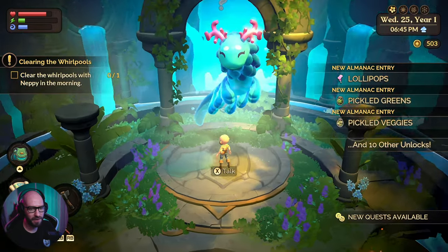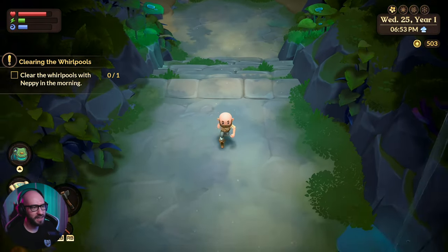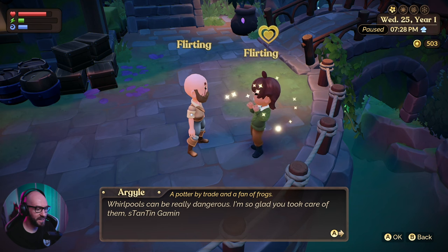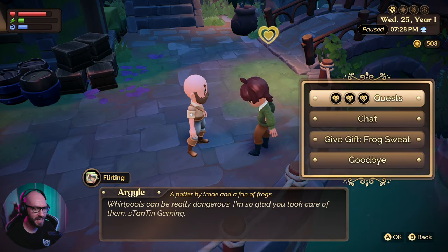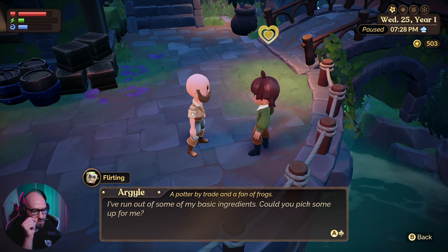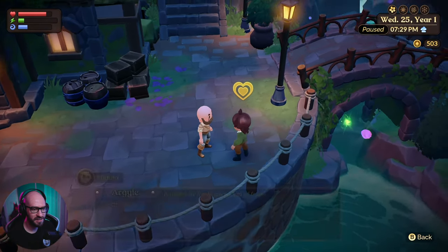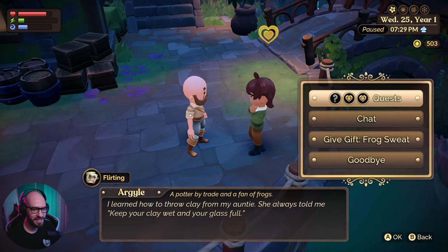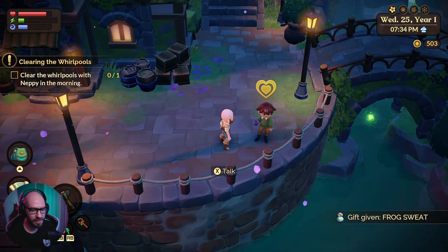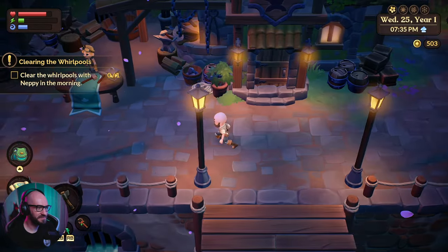Let me go back home then and come back tomorrow morning. Oh, hey — what about this person? Floating. Whirlpools can be really dangerous — I'm so glad you took care of them, Stanton. Oh, no way — she's got a quest for me? Stanton, how are you? Romance quest — I've run into some of the basic ingredients, could you pick some up for me? Show moon moth to Argyle. Okay, that's a pretty easy mission. Chat. Give frog sweat — there we go. I have a feeling we're actually increasing our relationship with this person quite a bit. Argyle — the voices they have, so funny. Well, isn't that a moon moth? Yes it is. Oh no, it's a common moth — I don't think it's the one that I need.